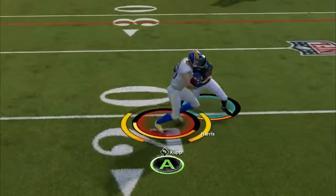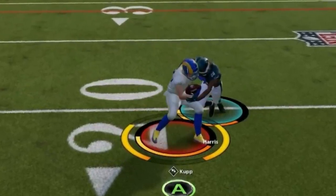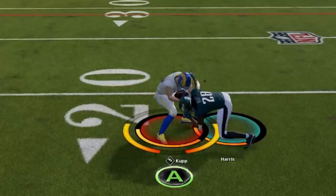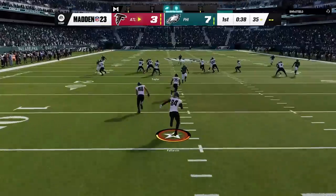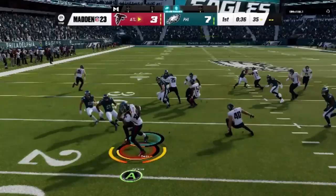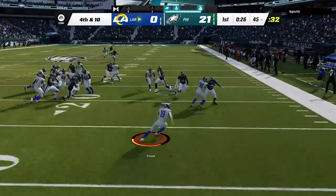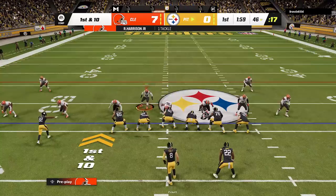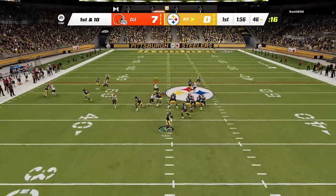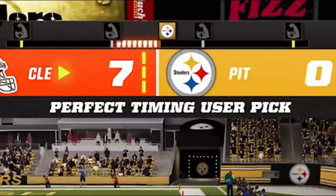My first tip is something you can do on offense and defense, and that is spamming action buttons. When running the ball — whether on a run play or running after the catch in Madden 23 — you will often get into tackle battles. You should get into the habit of repeatedly spamming the A button on Xbox or the X button on PlayStation every single time contact is made, so you can win these tackle battles or at the very least give yourself a much higher chance of success. This also goes for when you are trying to catch the ball on offense or defense, as it removes the need to time the catch, always resulting in a perfectly timed interception on defense or catch on offense.